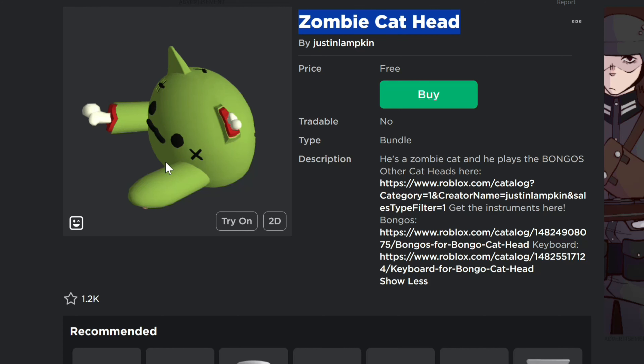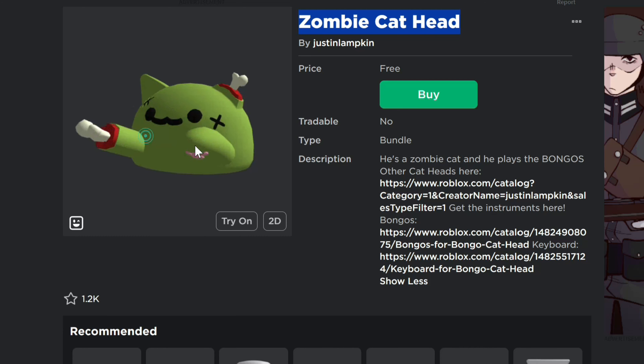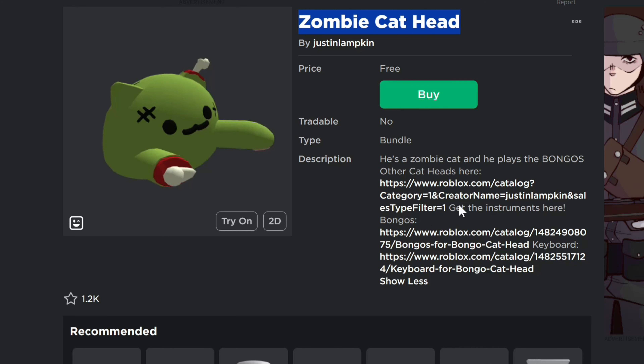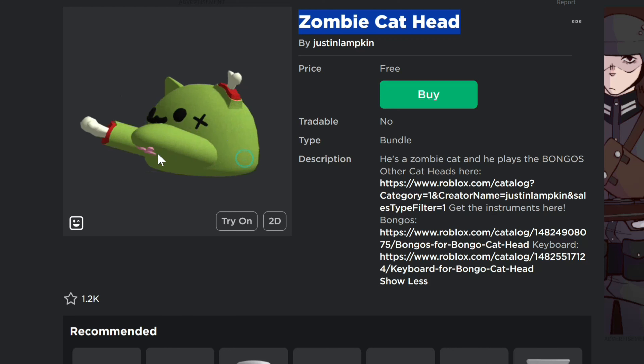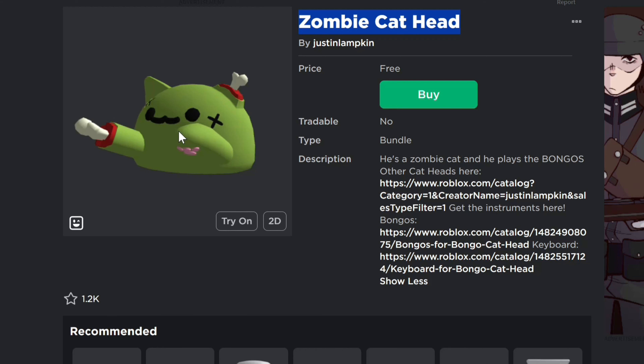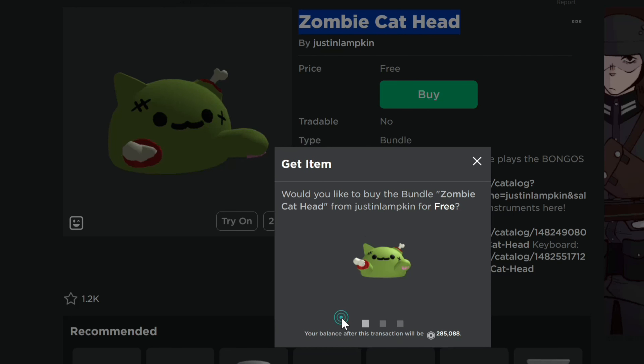The other one ended up going on for two hours and then it was 49 robux. So hopefully you guys have your notifications on. Over there in the description you can see there's some instruments that cost robux that will pair with it really well, but this one for now, at least for a limited time, is going to be free. You can see the price right there — you just click on buy and then get now and then continue.